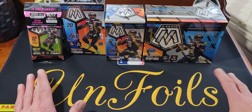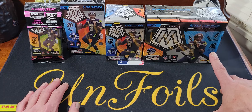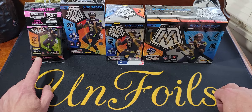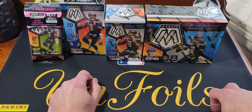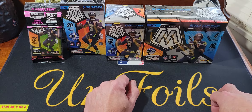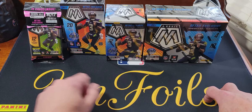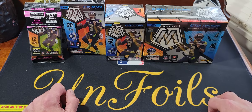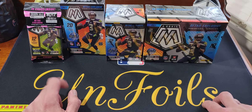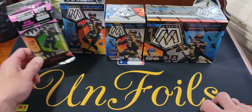These are the Target version — there's a Walmart version that'll probably have a different color mega box exclusive. These are the reactive yellow. As far as pricing: Target these are $14.99, Walmart I believe $15.99. Hanger boxes at Target are $19.99, Walmart they're $29.99 — kind of crazy. Blaster boxes at Target or on Target's website were $29.99, at Walmart they were $35-$36, and the mega box on Target's website was $49.99.